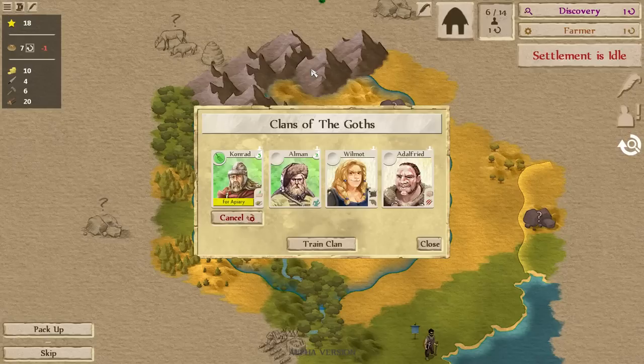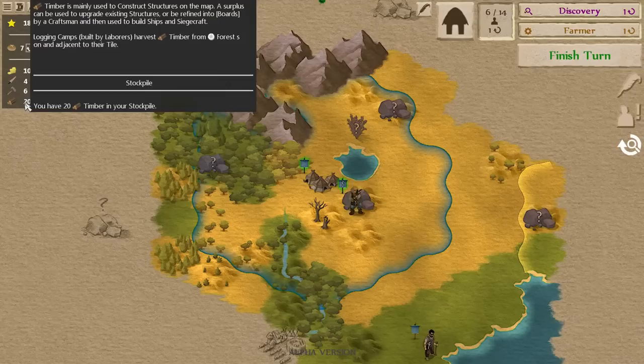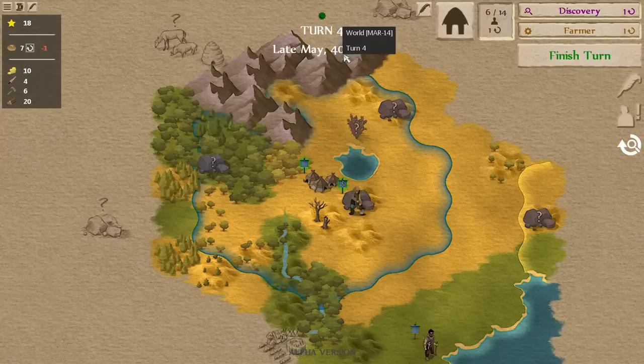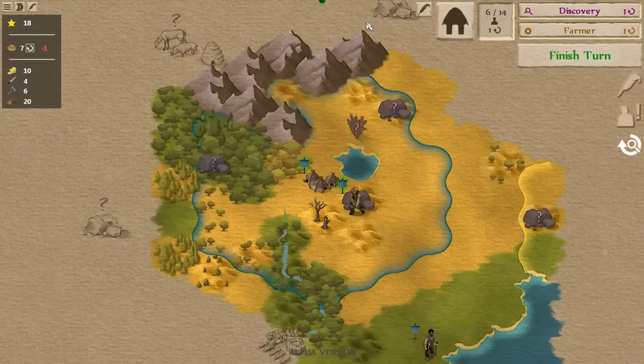I think we just finished the farmer. Conrad, train clan — one turn on the farmer. Look at that. Building a farm costs 30 timber and we only have 20. That's another small change we made: you used to start with none, now you start with 20, making it a little easier to build structures early on. It's late May, and I think early June is the first caravan of the game. Next turn we can buy some timber, get up to 30, and build the apiary right away. We'll go ahead and do that in part two of this video. Thank you for watching — we'll catch up with you in part two.